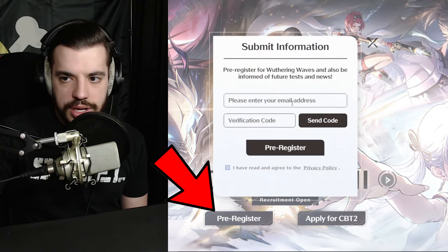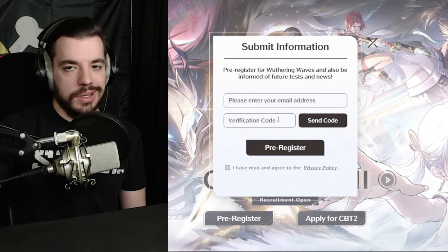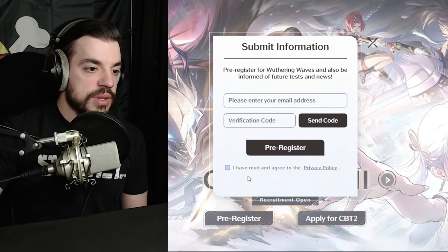You want to pre-register — put in your email here, hit send code, and it'll send a code straight to your email. It takes like 30 seconds, you type it in, and you get a free chance at any of the items we're about to talk about in a second.